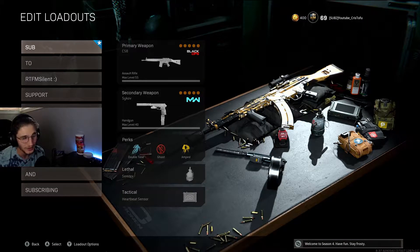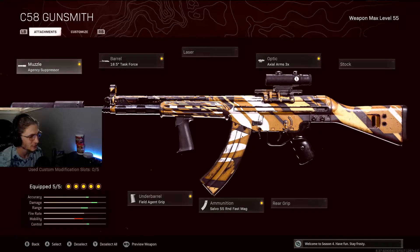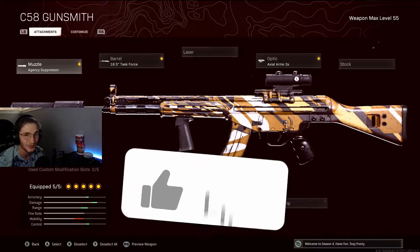My secret: solo queue into a Plunder game, land Storage Town, enable double weapon XP, and just go ham, get as many kills as you can. It'll take probably about three to four matches until it's fully maxed. Agency Suppressor, Task Force Barrel, Field Agent Grip, 55 Round Fast Mag, and a 3x optic. This is what worked for me the first time I used it — I might play around with it a little more, so stay tuned if I have an updated version.